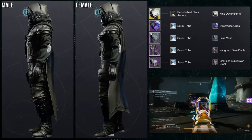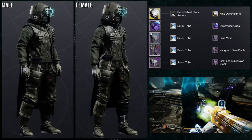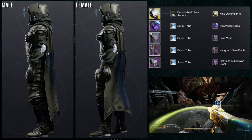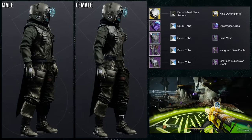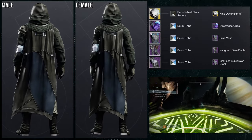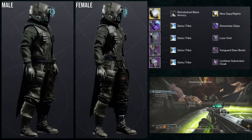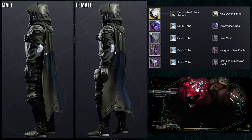The reason I went with Streetwise Grips is that they take a different color than everything else — they go against the Luxe Vest and Vanguard Dare pieces. So if you have a shader like Sato Tribe that combines all the cloth into one color, that's definitely what you want here. I think this set is pretty good, but I'm kind of torn between this one and the second set.